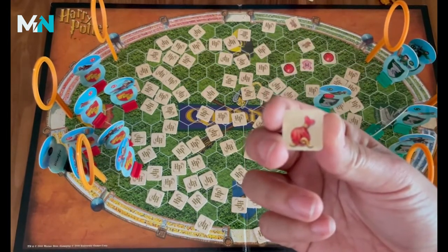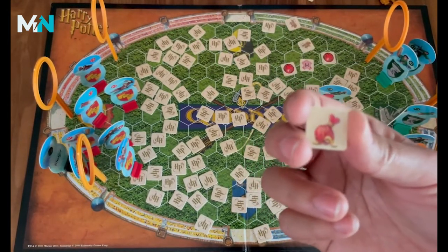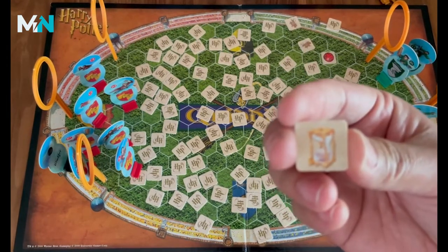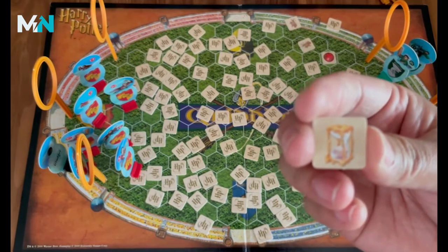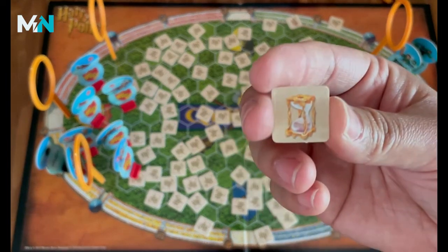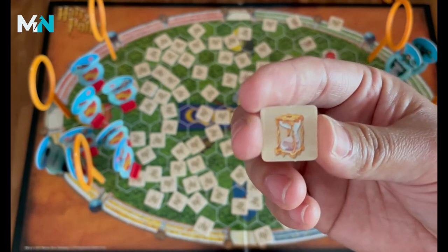This is a slow potion — if you turn over this token, you're unable to move on the next turn. If you choose this, it's a penalty token. If that's the case, then you are out of the game for one full turn, and when you come back you have to start near your hoops at the very beginning.